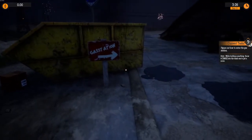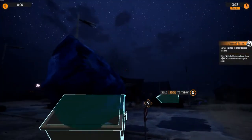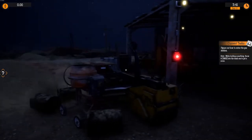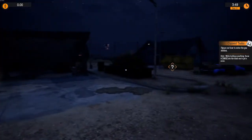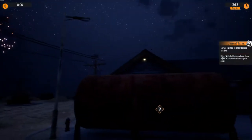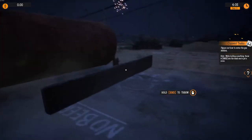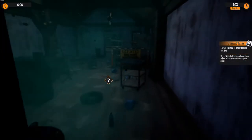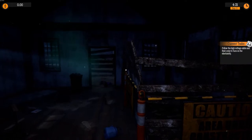Look at that gas station — I love the way they spell that. Again, like I mentioned earlier, the developers do have a sense of humor in this game. I guess this is part of our gas station. Figure out how to enter the gas station — I'm gonna follow this little arrow. Looks like we got some bad generator action going on here. Task completed: follow the high voltage cable and find a way to turn on electricity.